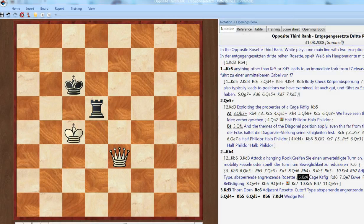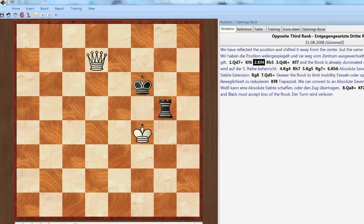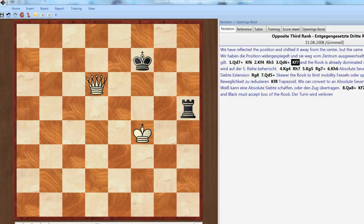Step forward and you've got a cage off the edge of the board. Both sides are using our benchmark positions to guide their play. We've reflected the position and moved it away from the center of the board. The same procedure still applies — go ahead and give this check. We have a cage of sorts, with the checking square for the rook controlled by both pieces. So he comes over here. You're seeing the similarities to a third rank here.